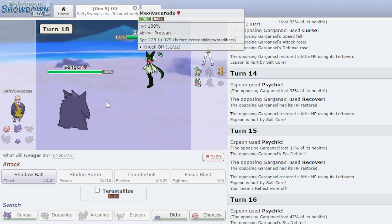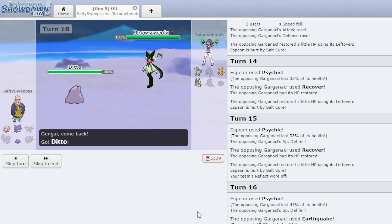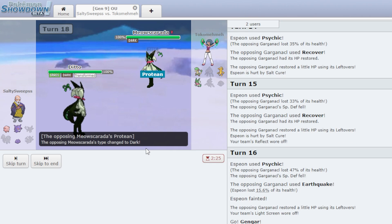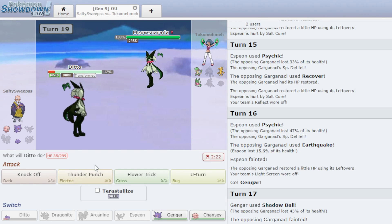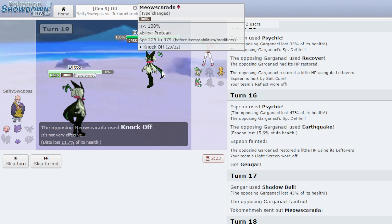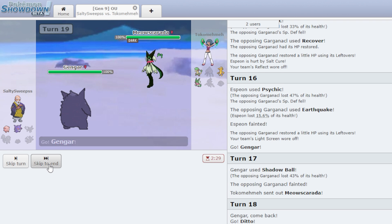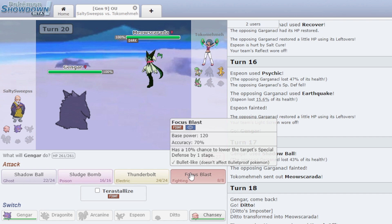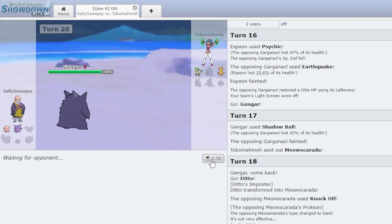He's on Meowskorada now and Knocks Off. I think I have to switch into Ditto. Ditto transforms into Meowskorada — he Knocks Off and does a ton of damage, with a critical hit too. I try to U-turn but can't. I think this thing might be Scarved or he won the speed tie. I Focus Blast and get the kill. If he had switched there I think we would have lost.